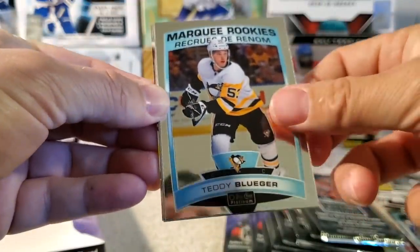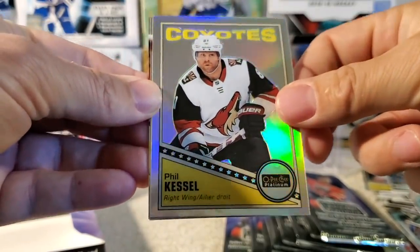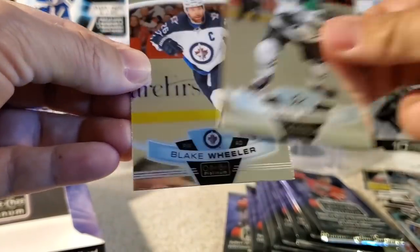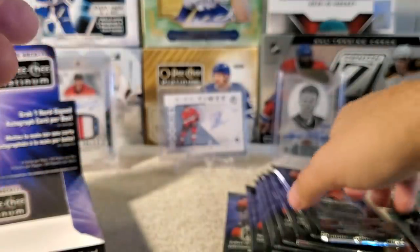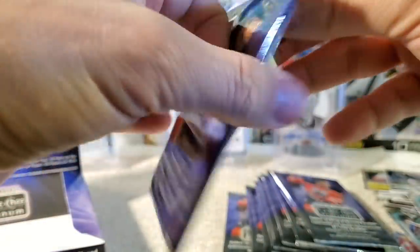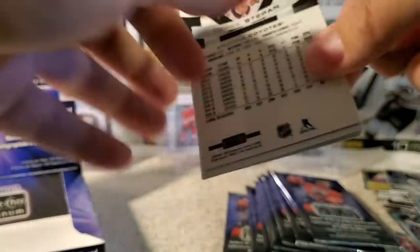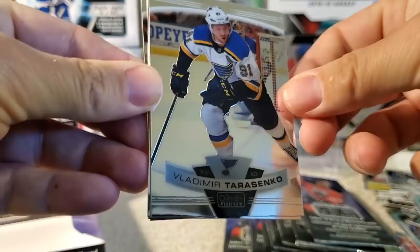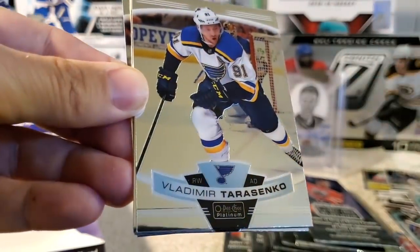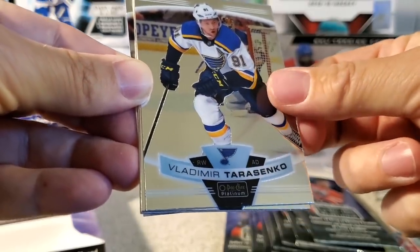Marquee rookie Teddy Bluger. We got a retro rainbow Phil Kessel, Jamie Benn, and Blake Wheeler. The quality — they've upped the quality of the card stock this year, that's one thing I'm definitely noticing. Were there not cardboard inserts in last year's set too? I don't recall — I feel like there was maybe some regular cardboard OPG inserted, but I could be wrong.